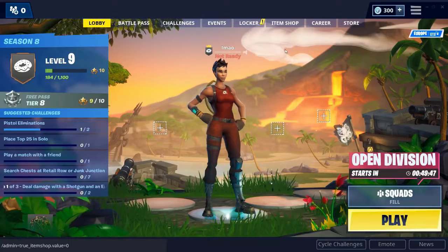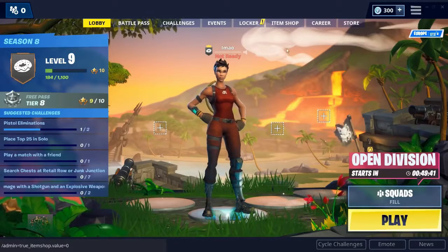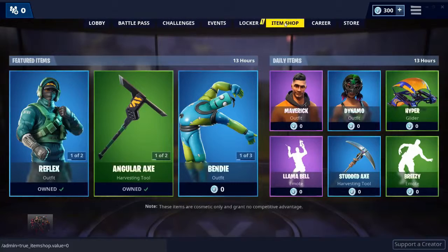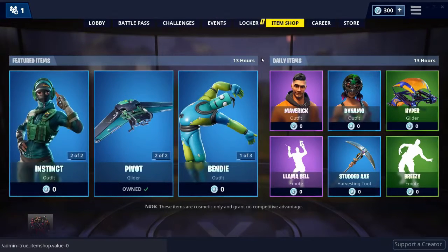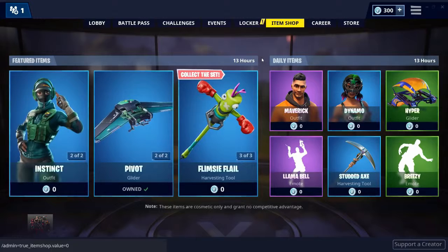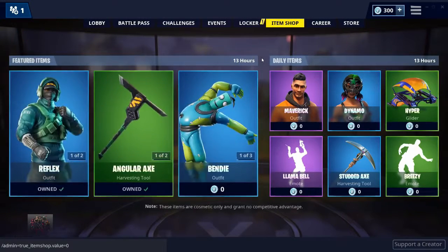Once it refreshes, press item shop — it should say zero V-Bucks on every skin except the ones you already own. And as you can see, all of these skins say zero V-Bucks, all of these and the ones below, except from the reflex skin and the action glider because I own them. This is a pretty cool glitch — once you've done all of this you can go ahead and buy one skin. I'm not going to do this because this is my main account and I don't want to risk getting banned.